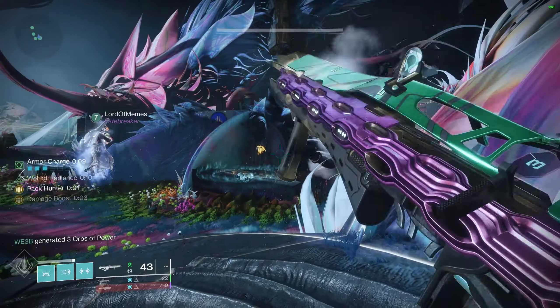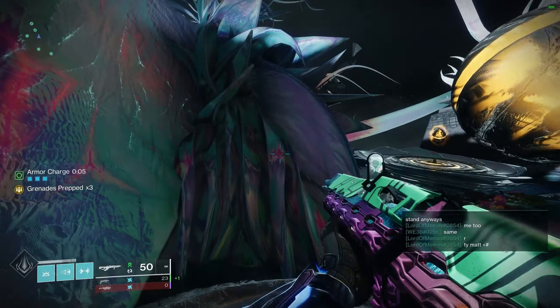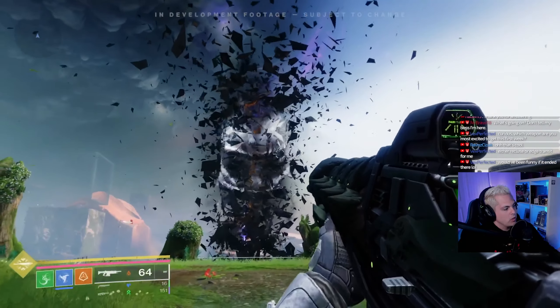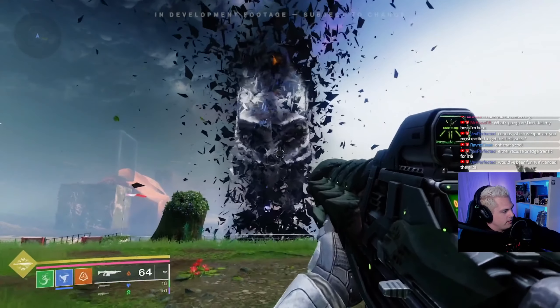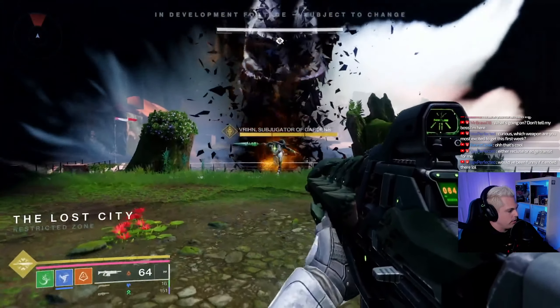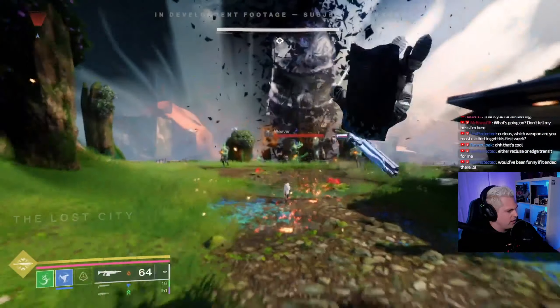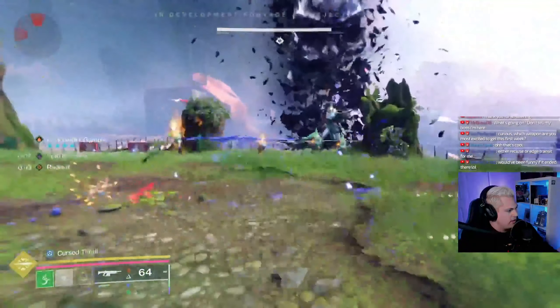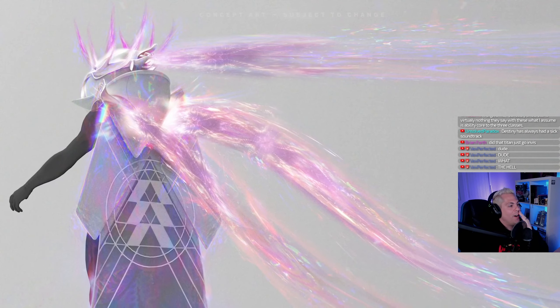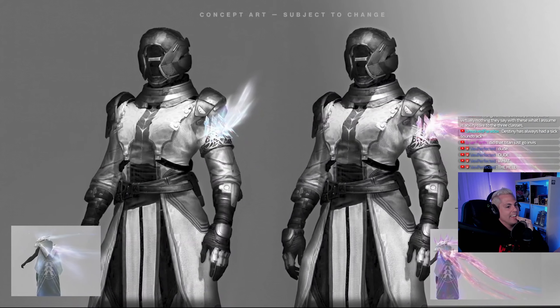For a free update, this is a ton of content. Destiny 2 has been in a severe dry spell for a few months now, so this is the juice we needed to make a comeback and build momentum heading into the Final Shape — which, by the way, looks like it's going to be insanely cool. Prismatic subclass, exotic class items — what? Anyway, I hope this was a good representation of what you can do in Into the Light. If you need people to play with, join the Discord and meet up with some really cool people.